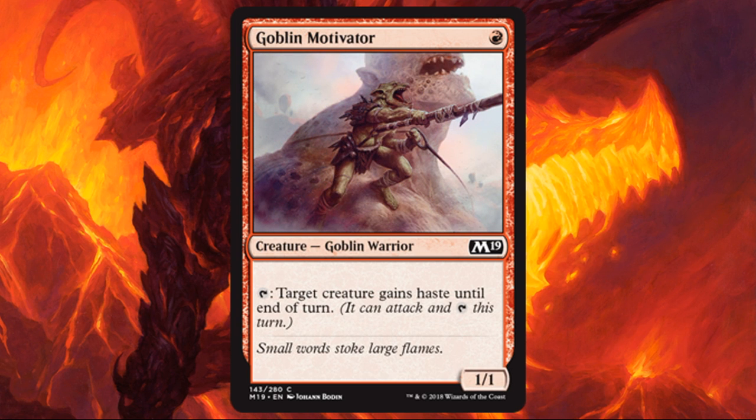Goblin Motivator. Another type of card I'm usually not a big fan of — the 1-drop 1/1s — but if they have good abilities I will pay attention to them, and I think this one's good enough. Many times, especially if you're in Boros or maybe Gruul colors, being able to give a creature haste and stay almost one turn ahead than you normally would be could be quite good. This complements more aggressive strategies very well.